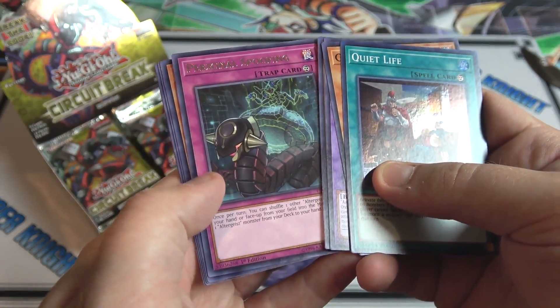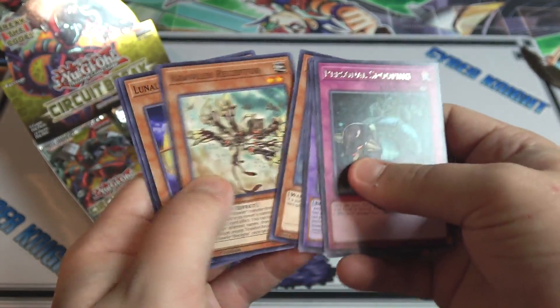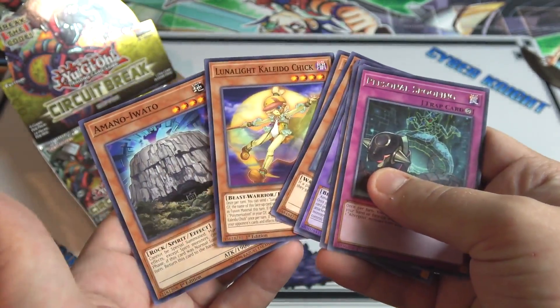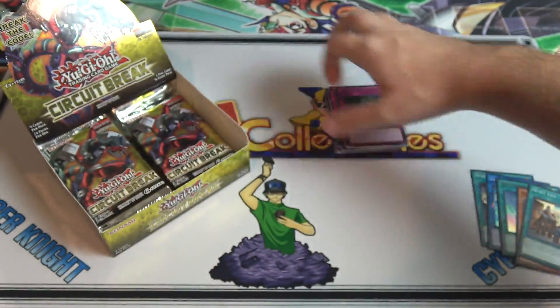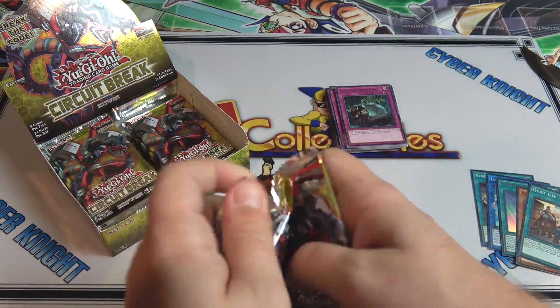I'm happy I got one of the ultras I needed. There's Mistar Boy — he's actually a common, which kind of surprised me. And we have Auto Rocket Dragon, super rare — that's another Rocket monster I needed — as well as a Ventroid Reunion; I don't know if I got that from sneak preview or not.